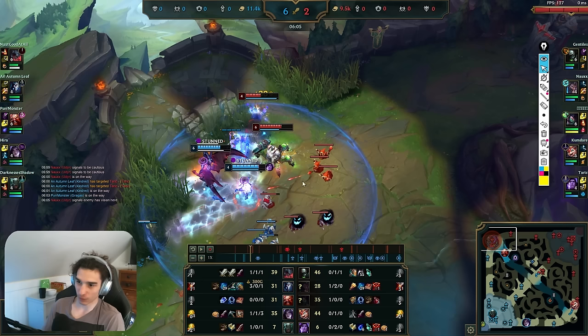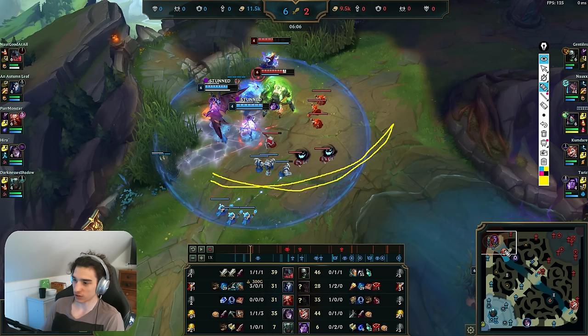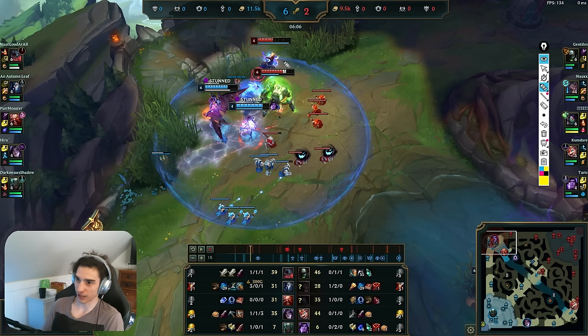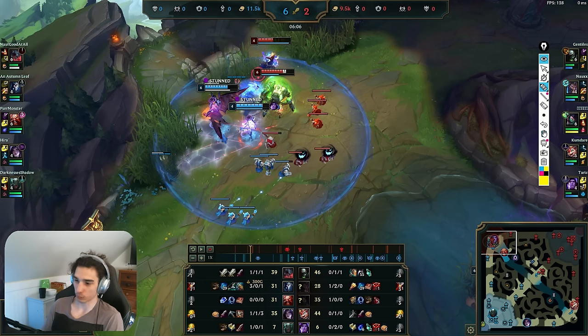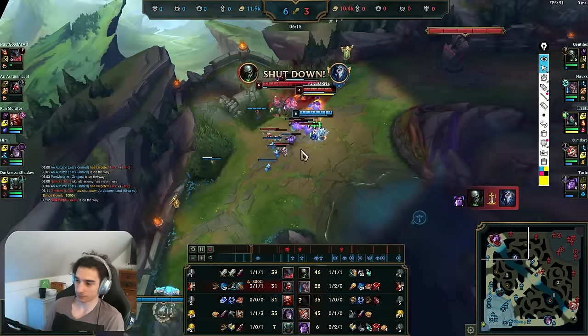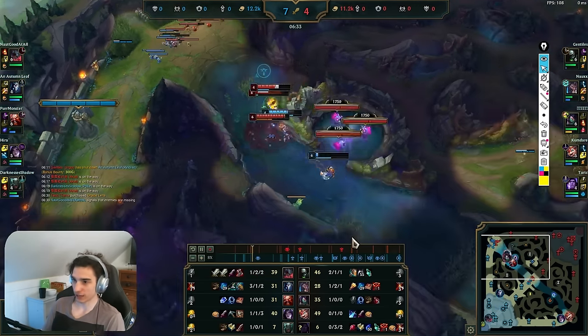What I should have done right there, instead of walking in like that, was just play outside Urgot's max range and stay like this, because all I actually needed to do was stall for my Gragas to come in. As soon as Gragas arrives we are guaranteed to win that fight. All I needed to do was corral them close enough so Gragas could circle behind them. Instead I misposition, get one-shot by Urgot, and ruin the fight. Still pretty far ahead though, so it's not that bad.